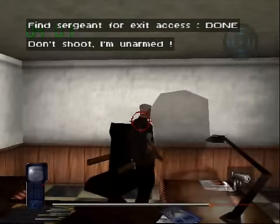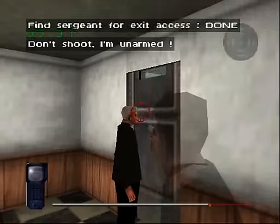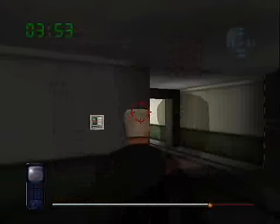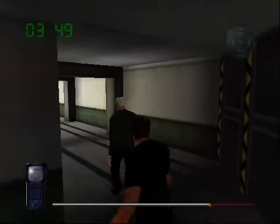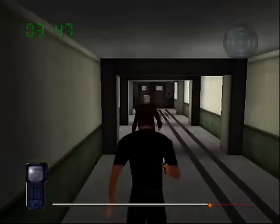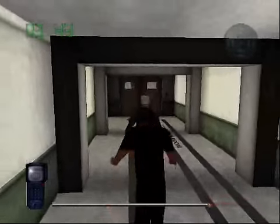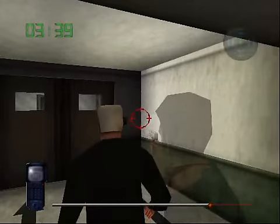You're under arrest, pal. He doesn't know that this gun is empty. He will betray you easily — don't go in front of him, he will shoot you with his stunner. He has the stunner too. You have to take him down after he opens those doors and quickly run in, otherwise you will be screwed. Keep behind him, then take him down.